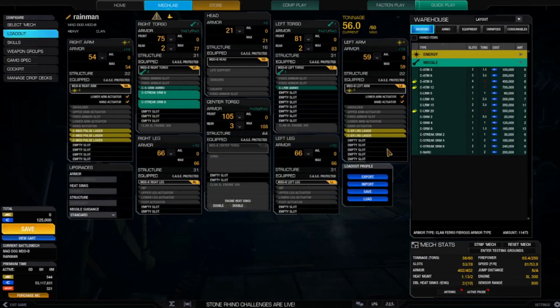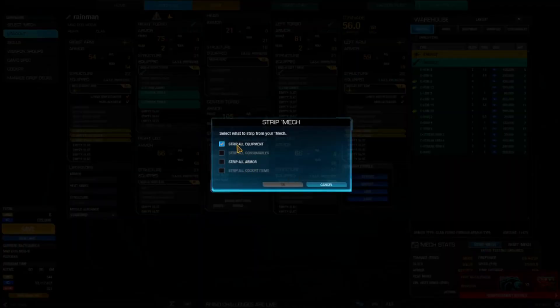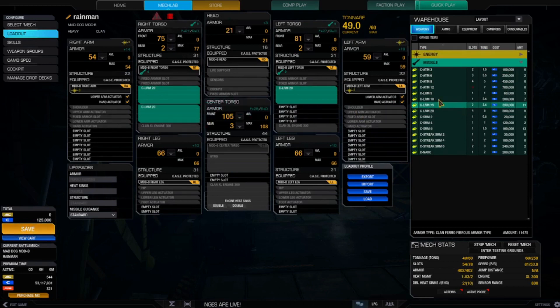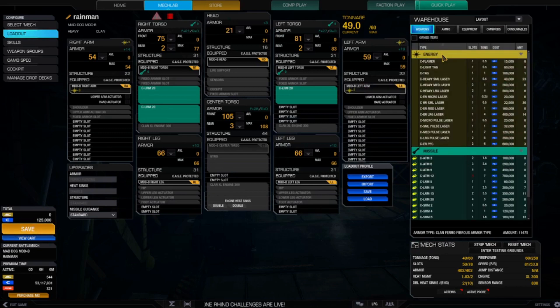We're going to strip all that crap off — so ER large lasers, gone. Since it's only got three missile hardpoints, I'm going to go with three LRM 15s. There we go — now I've got 10 tons to play with. Getting rid of these stupid arm pieces; I'm sure they serve a purpose but honestly I can't figure out what it is, and I still have all the quirks.